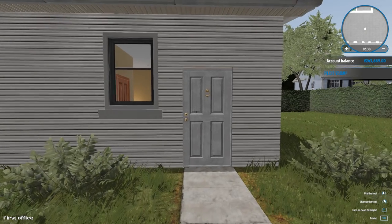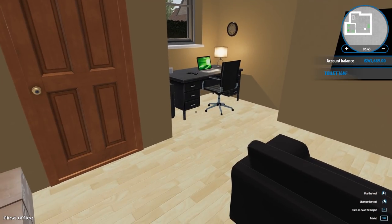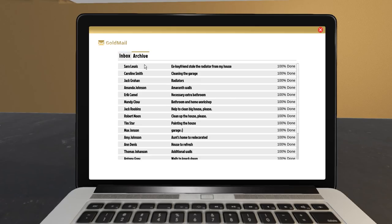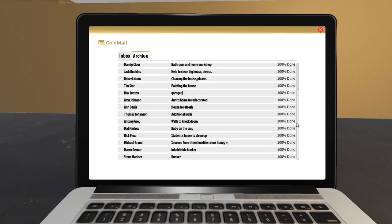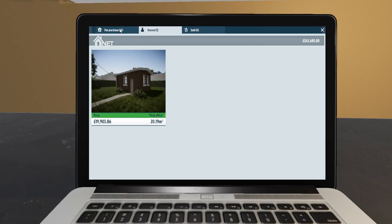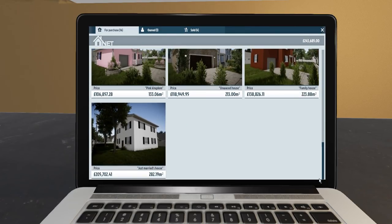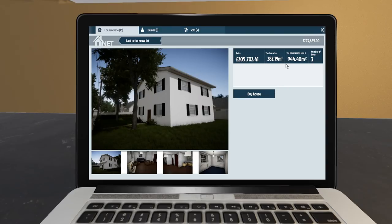Welcome back to House Flipper. In this video we are going to be renovating the most expensive house in the game. I've actually done every single job that's available - we have no more in our inbox. The house has three floors, two floors and a basement. It's 282 meters squared and it's costing 205,000 pound. I'm hoping to make at least 50 to 100,000 pound profit.